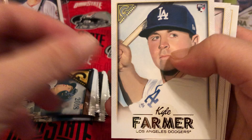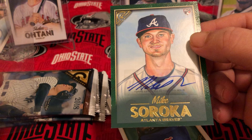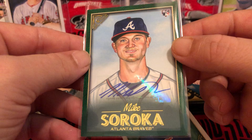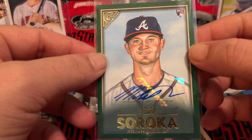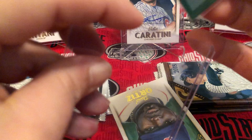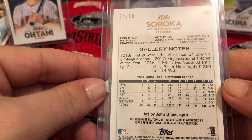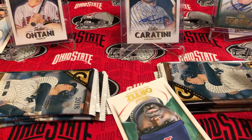We got Zach Cozart, Kyle Farmer, Justin Upton — and our second hit is nice! Mike Soroka for the Braves, it's a green border so it's a parallel auto, serial numbered. I've seen it listed for $34.99 on the back. I like the green, the green border is really cool. I don't know much about that guy unfortunately — looks like he's a minor league pitcher — but yeah that's pretty cool. We'll stick him in front of the Acuña.